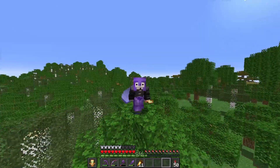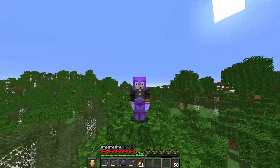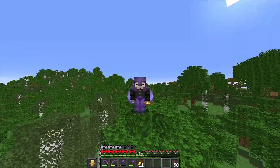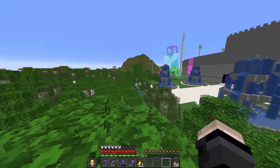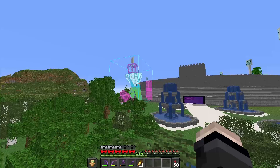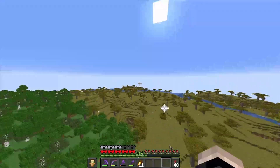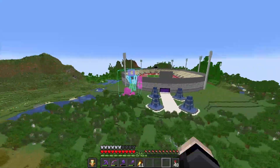I use a mod called Litematica — if you didn't know that already, that's how I build some of the crazy things. Basically it is a schematic; I still have to place every single block and gather everything, it just shows me a blueprint of where the blocks need to go. I have an outline of the little statue I'll be building. I've only built the outline and placed it in here, and I feel like one there and another one over there could look really cool.